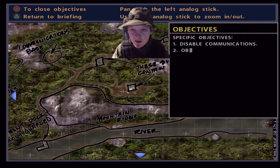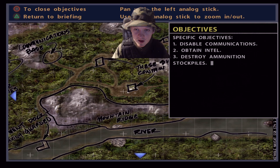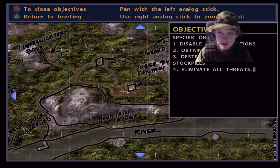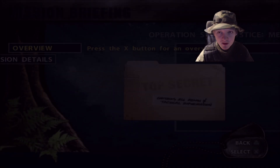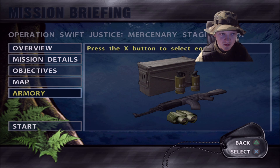Let's see our objectives: disable communications, obtain intel, destroy ammunition stockpiles, eliminate all threats. The Pre-emptive Strike snipers are the most annoying in the game — they have the most annoying snipers out of all of the factions.